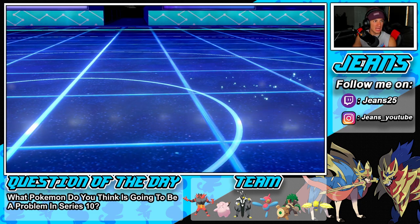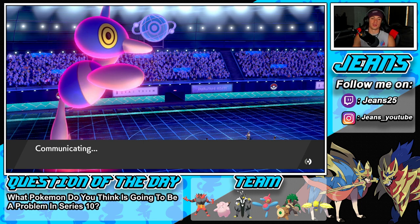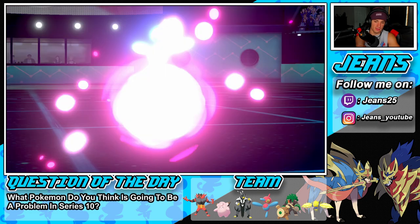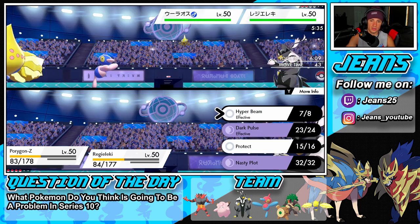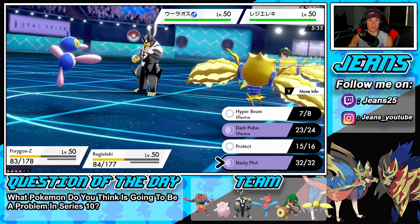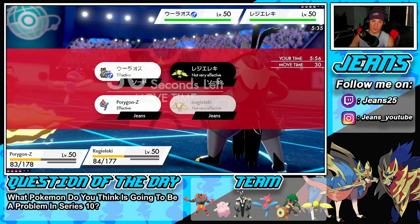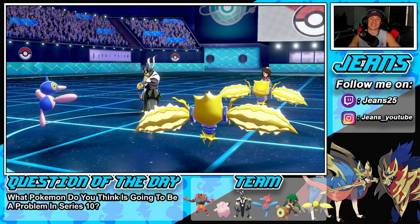He set up a Trick Room and brought out Urshifu, but I'm confused — he has to have a heavy-hitting slow mon in the back or maybe he was just trying to set it up for the Metagross. Let me Regieleki — this actually works more in our favor. Even though he's not slowed down at all, I'm going to drop a Hyper Beam. I could Nasty Plot, but I'm just going to go for a Hyper Beam and then a Thunderbolt. He just cancels battle — back to back for today's video! Let's hop into our third and look for that perfect record.